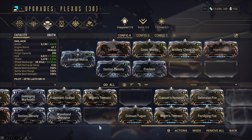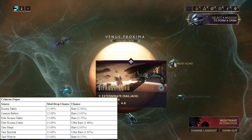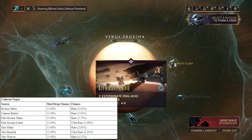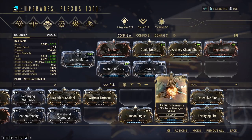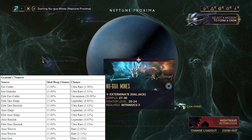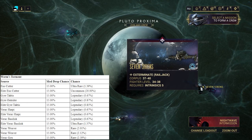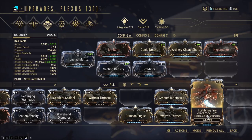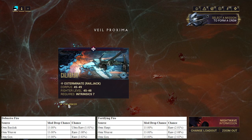If you're looking to farm some of the new notable Railjack mods: Crimson Fugue drops from Taro units in Venus, so head to the exterminate. Granum's Nemesis drops from Axio units on Neptune. Worm's Torment drops from Vorac units on Pluto. And Defensive Fire and Fortifying Fire drop from Orm units in the Veil Proxima — head to Calabash.